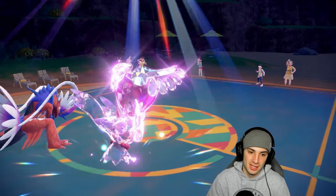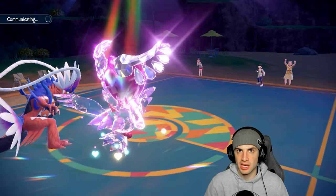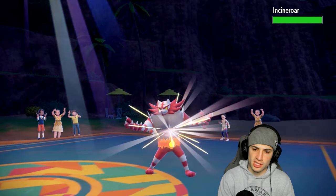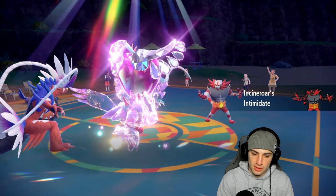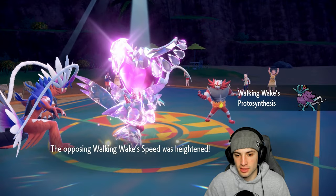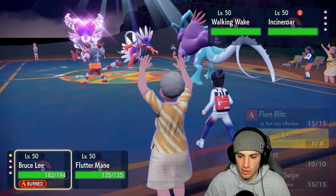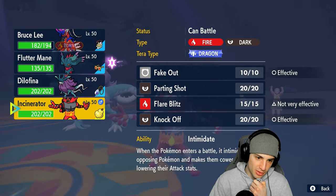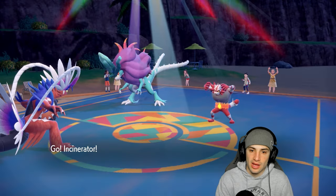Fluttermane is fully boosted right now — I think it outspeeds most of their Pokemon except maybe a Booster Energy Roaring Moon. I like the Fairy typing here. Incineroar comes out and is Intimidating us, which is a problem. Walking Wake can fly through. If they're going to Fake Out anybody it'll be at Fluttermane — but I have Clear Amulet so I'll just keep going with Collision Course. I swap Fluttermane for our Incineroar to Intimidate their Incineroar and have Fake Out next turn.